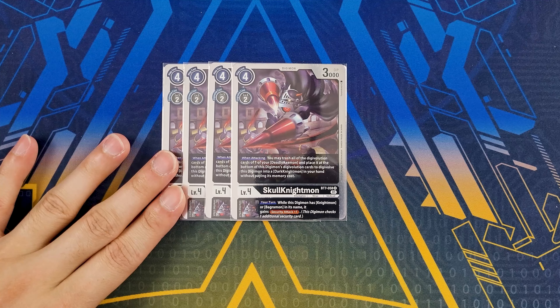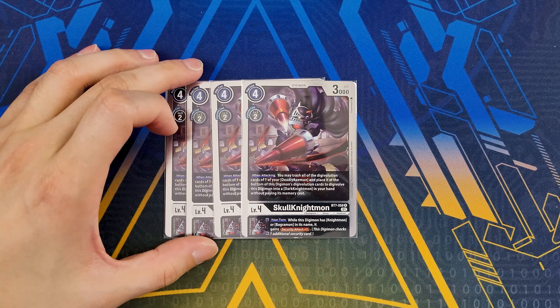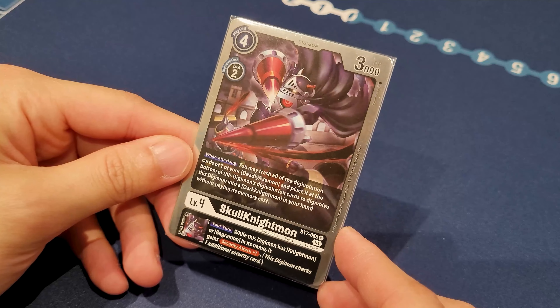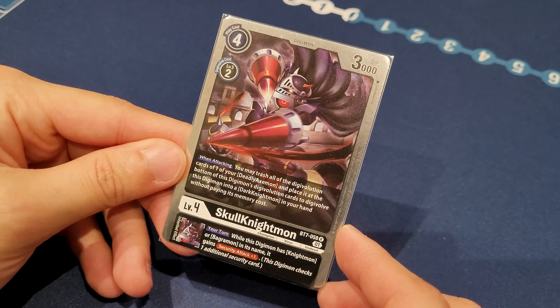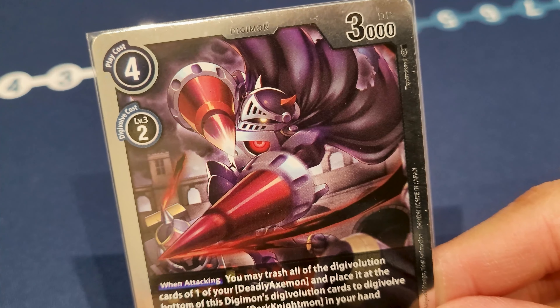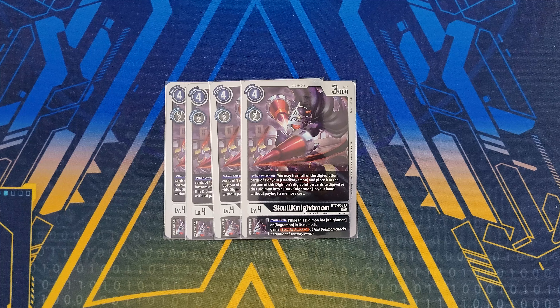We've got four copies of the BT7 Skull Knightmon. It has a when-attacking effect trashing all digivolution cards of one of your Deadly Axemon to place it as the bottom Digimon's digivolution card, so you can digivolve into Dark Knightmon for free. We mainly play this card similar to our other Skull Knightmon just to gain Security+1, but this one is a little better for inheritable because it doesn't require the Digimon to be level five or higher.